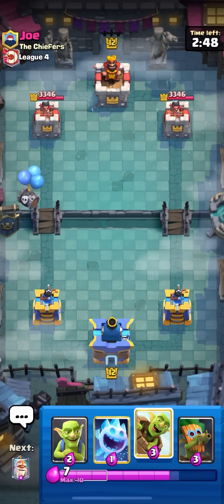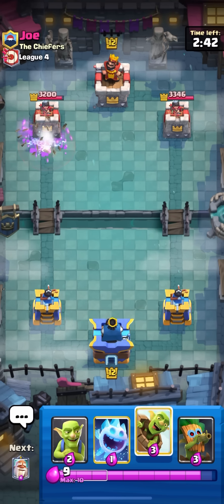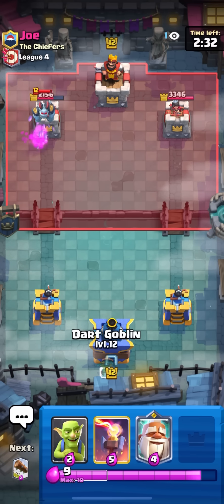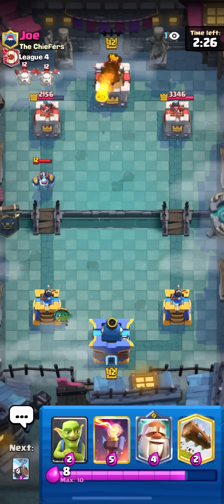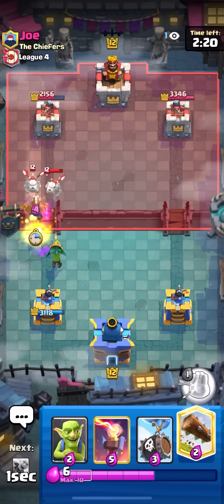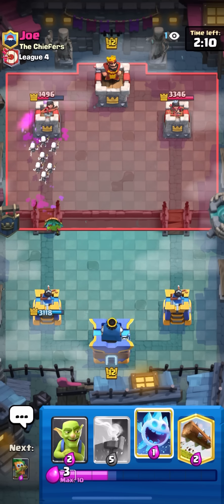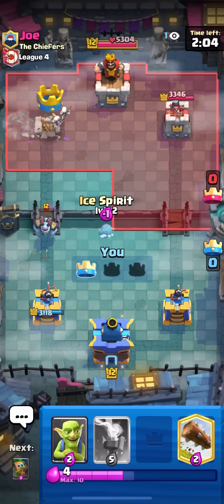In the next game against Joe — starting with skeleton barrel. He uses his zap on it, so now I'll go ice spirit and goblin barrel. This is what I mean — now it's much more annoying to stop. He uses mega minion on it and that gets so much damage. Going dark goblin on the mega minion. Skeleton drags — looks like lava fireball. He uses fireball and honestly I'm just going all in here. He can't defend now — he wasted his best goblin barrel counter and his best dark goblin counter.